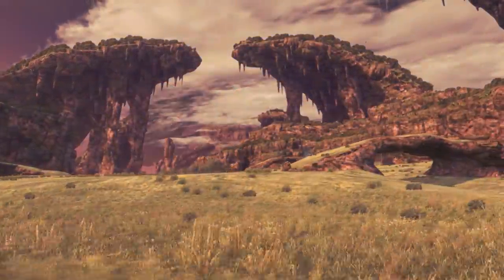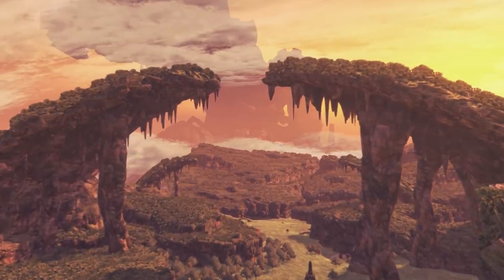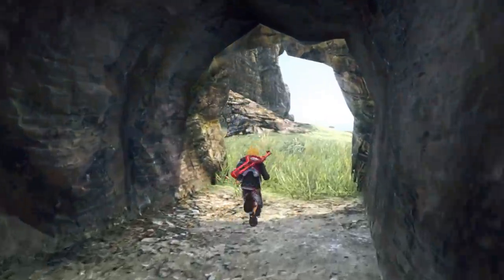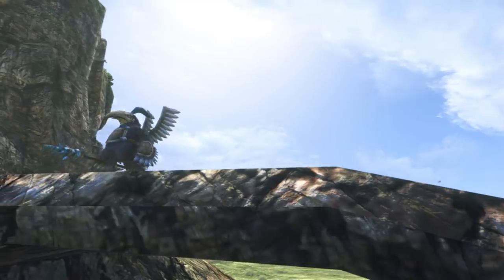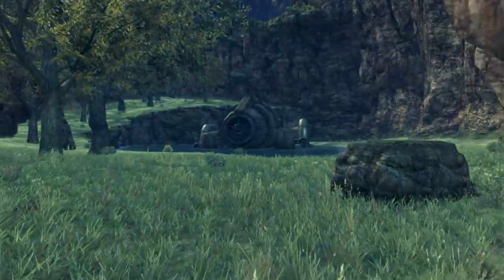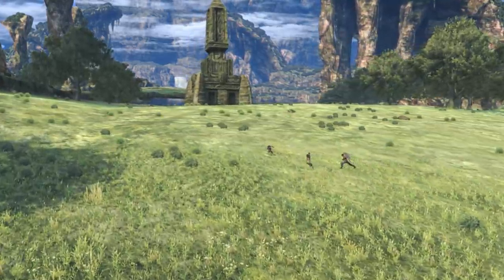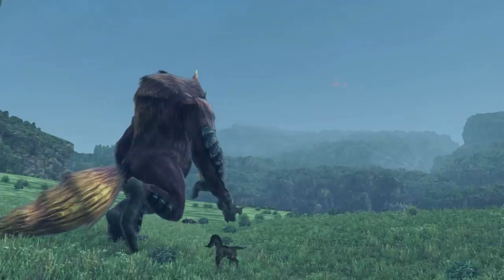This vast open plain makes up the leg of the Bionis. With a lush atmosphere and its iconic overhanging cliffs, Gaur Plain is home to a myriad of secrets to uncover. The hidden tribe of the Nopon make their home here, as do refugees from the now devastated Colony 6. On Gaur Plain, staying on the beaten path may not ensure complete safety, as plenty of aggressive high-level monsters roam about.